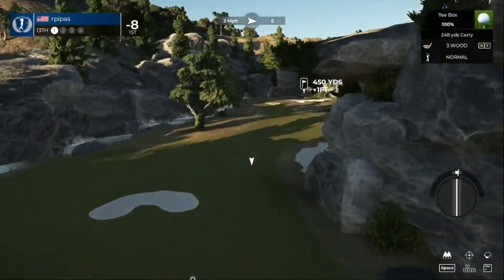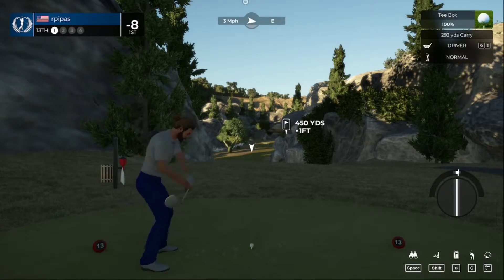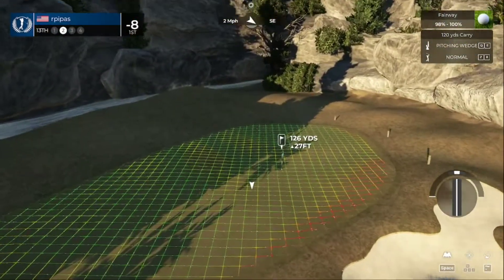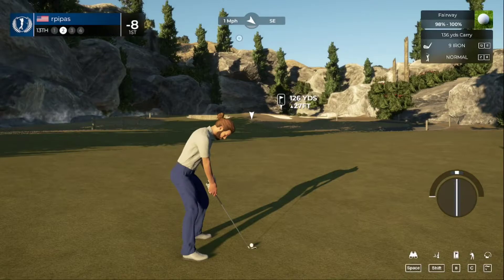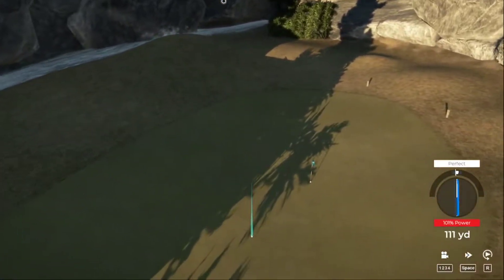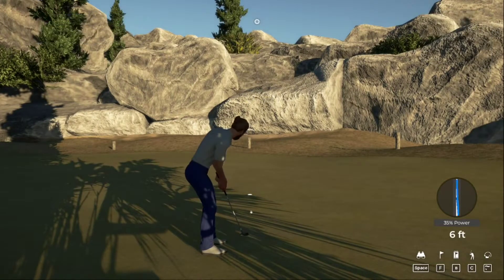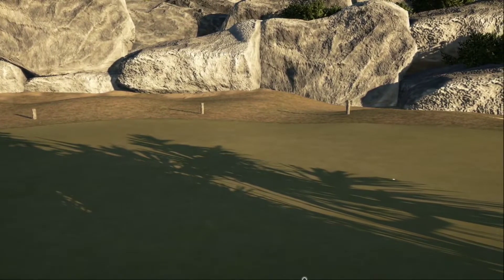Here we go, par four in front of us. Beautiful swing. This one's about 125 yards out. Alright, kick right, kick right. Good job, we're on the green — this is pretty makeable. This one's on a good line and that drops for your fourth birdie of the day. Your score is currently nine under par.